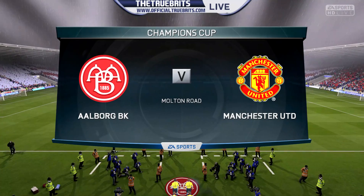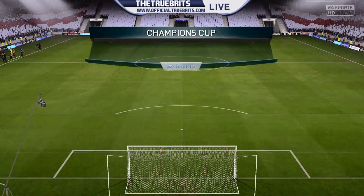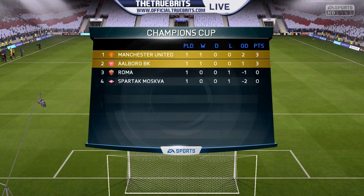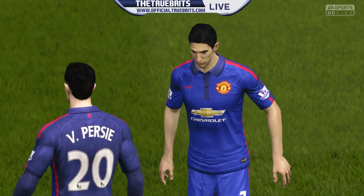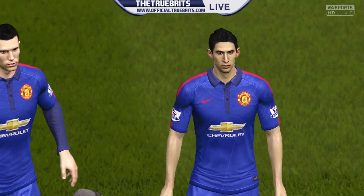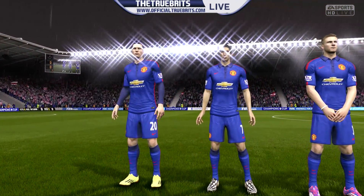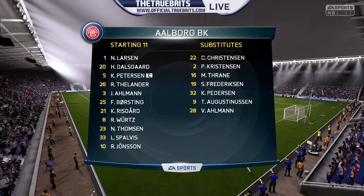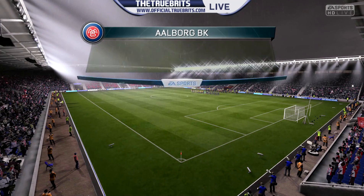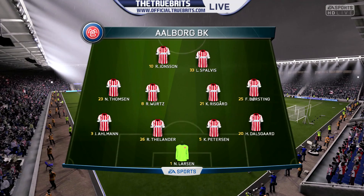We head back into the Champions League in Denmark as Aalborg take on Manchester United — these two sides both won their opening matchup in the Champions League. Today Louis van Gaal opts for a slightly different formation, playing 3 at the back. We'll have to see how that works out — Aalborg will be playing a 4-4-2 with Jonsson and Spalvis up top.